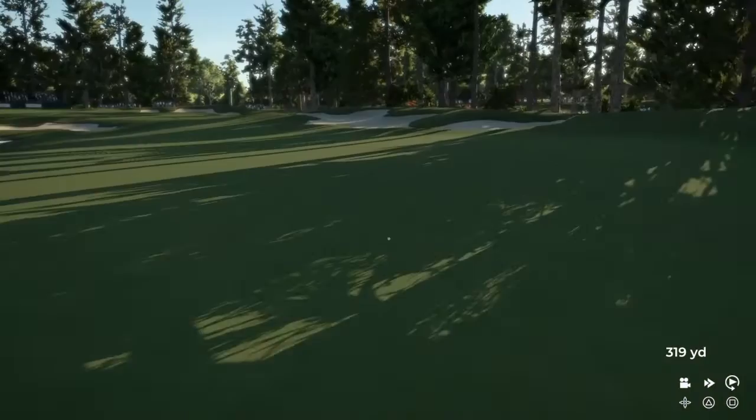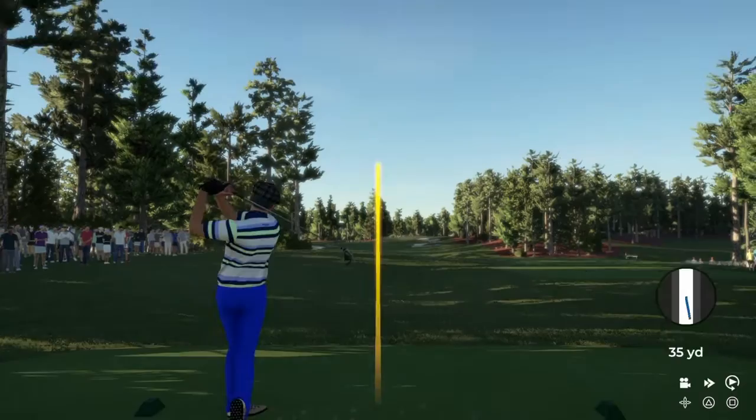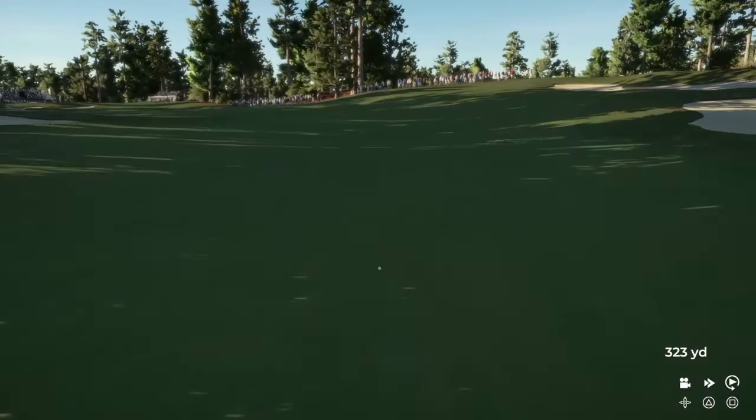If you're struggling with the swing mechanics, just go to the driving range in the game and practice — perfect practice makes perfect. Even though you see the blue line on the right-hand side and it's not perfectly straight, as long as it's within the white bar you're fine. That got me another 326-yard drive.